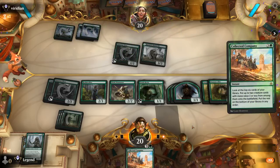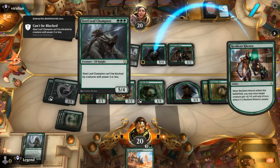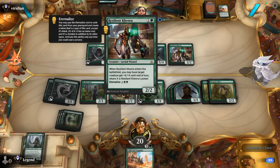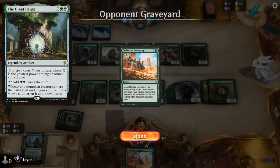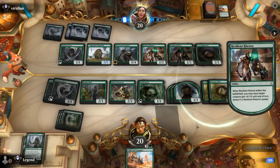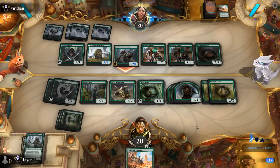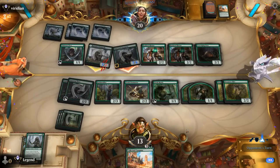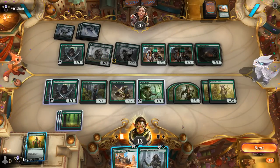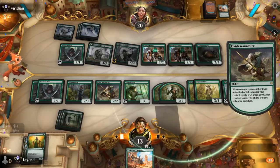Not going to attack into Collected Company. Realmwalker providing a lot of value. Company hits Steel Leaf Champion — that's a problem — and Kenra, which is not too bad. Scavenging Ooze at least while the graveyards are empty, and another Kenra probably pumping the Steel Leaf. We can chump Mammoth and take seven most likely. I'll jump with the token since those can't trade. I think we want to get Marwyn going as soon as possible to generate mana to activate Warmaster, so we'll start there.